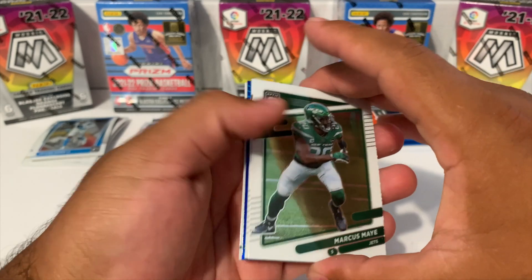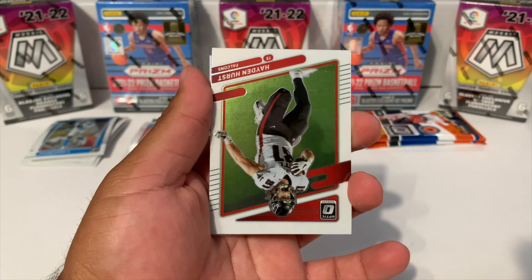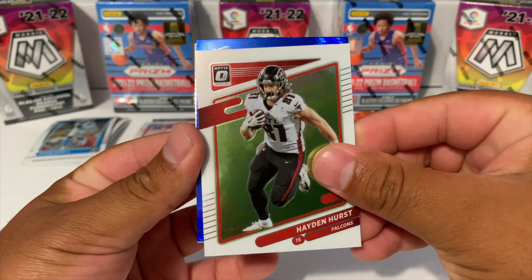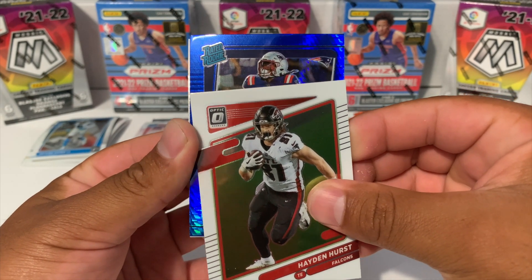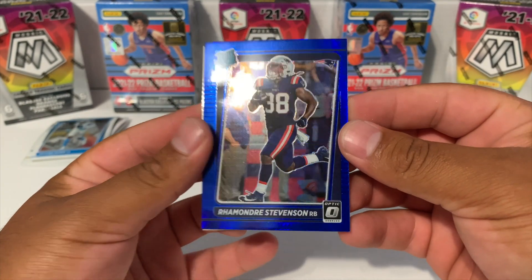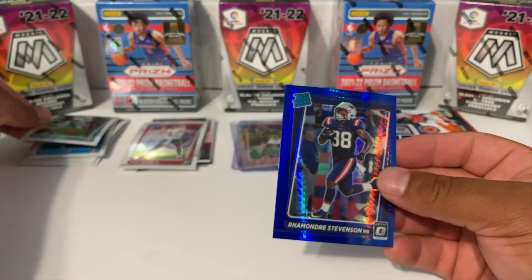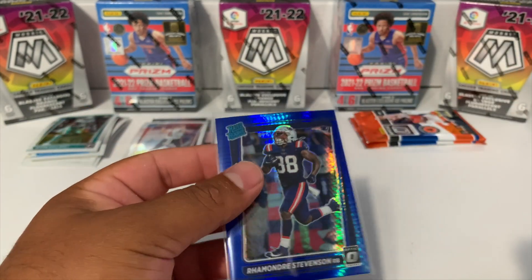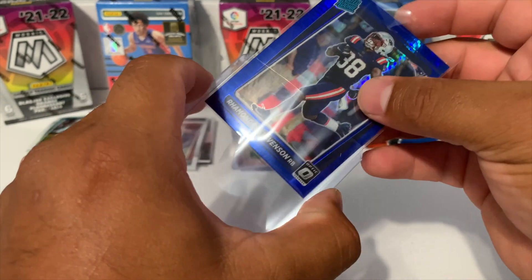Looks like we're gonna have another blue hyper in this one. We got a Marcus May, let's see who this is - Hayden Hurst. Let's see if we can pull a rated rookie - oh Patriots. Not this guy, Stevenson. This guy is the one that's trolling everybody right now. Javon Holland. Not the Patriots guy we want to see, but it is what it is - it's a numbers game, you win some you lose some.